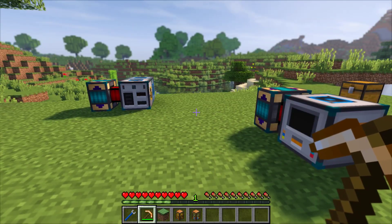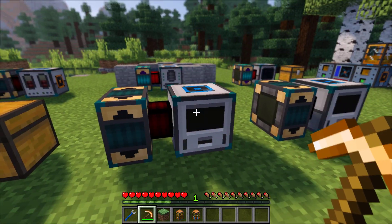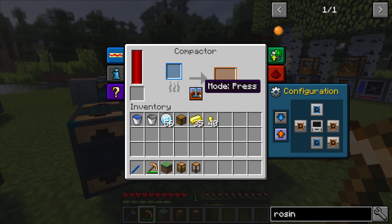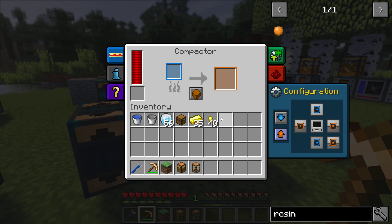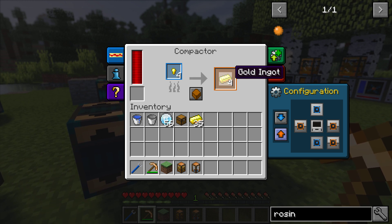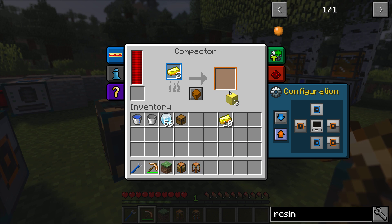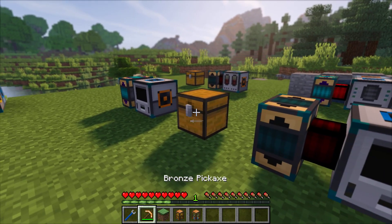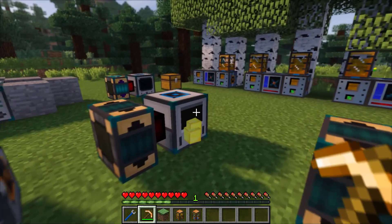Another thing the Compactor can do — if you change its mode — there's the press mode which makes plates, and there's a storage mode. With storage mode you can turn nuggets into ingots, or turn ingots into blocks. So that's basically what that does, and it's pretty useful in and of itself.